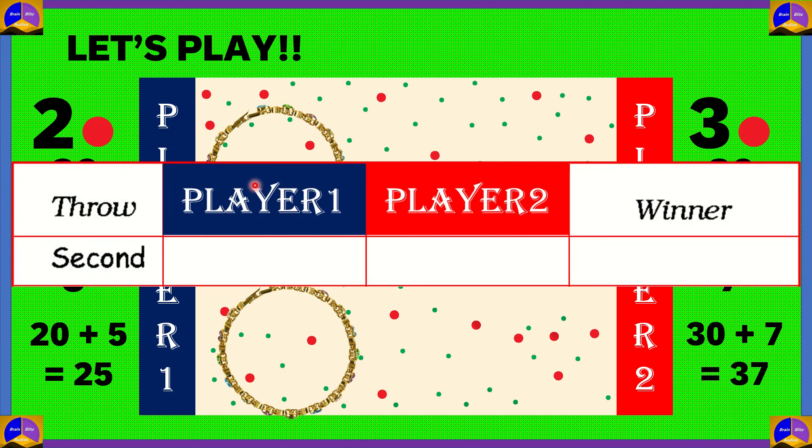Now if we put it in the scoreboard: player 1 gets 25 points and player 2 gets 37 points. Which is greater? 37 is greater than 25, so player 2 is the winner.